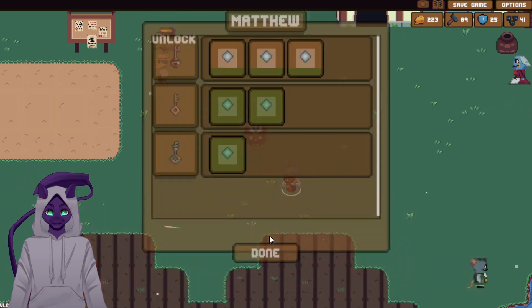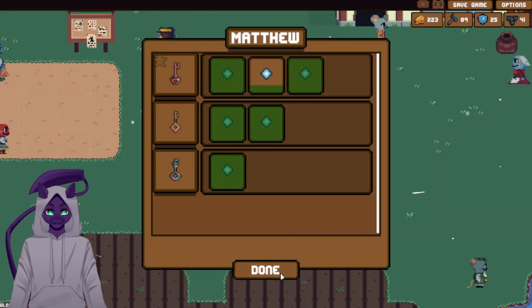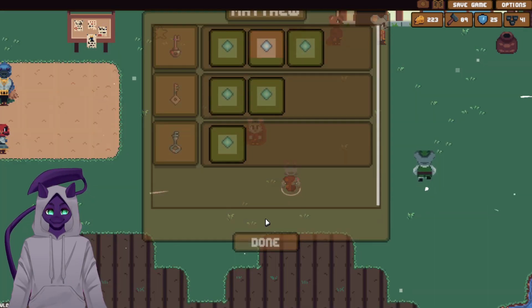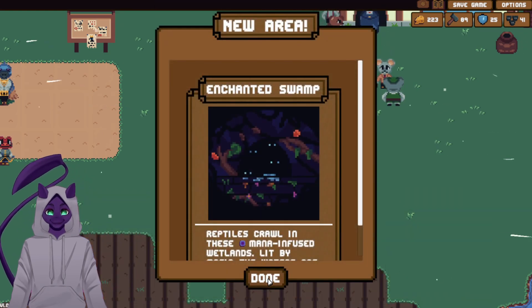Keep the curse item, return to Orderia. I am sad. Hi Matthew. So we were defeated — probably just makes sense. There's still more areas unlocked. What is this — the Enchanted Swamps? There you go. Now I can go to the Enchanted Swamps.